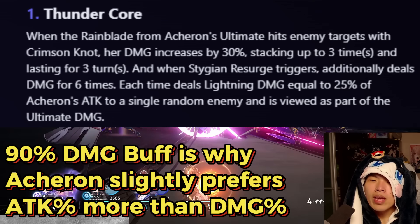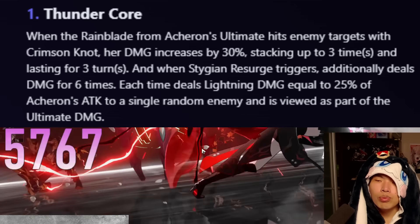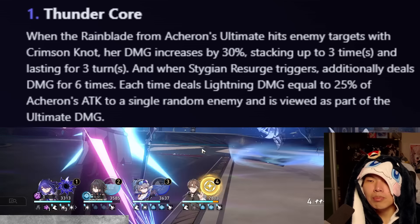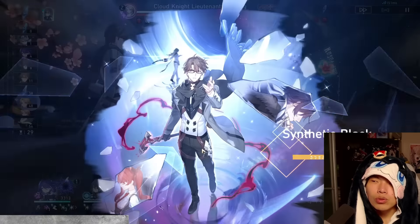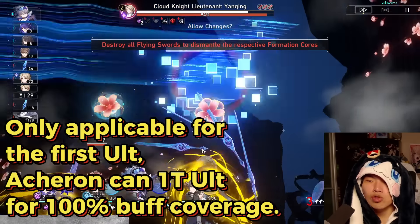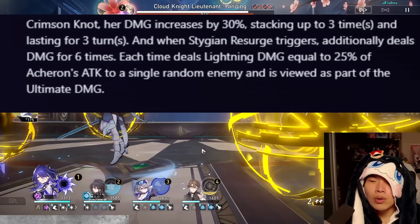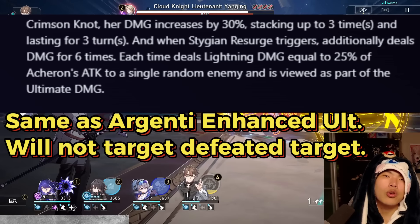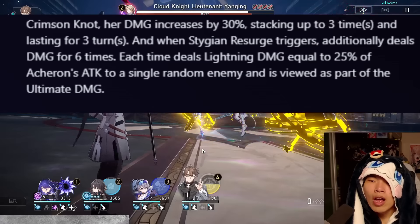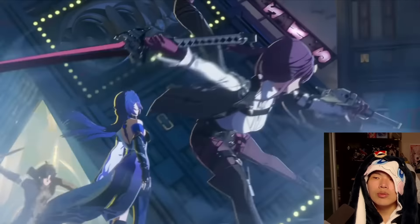For the Thunder Core trace, Acheron is encouraged to use her three single-target Ultimate hits on targets with Crimson Knot, improving the remaining Ultimate's damage output by up to 90%. You need to hit an enemy with Crimson Knot to increase damage by 30%, stacking up to three times and lasting three turns. Once the first Ultimate is going, this buff lasts more than enough time since Acheron can comfortably do a one-turn Ultimate rotation. The final AoE further adds damage to a random target, reinforcing the strategy of eliminating trash mobs quickly and focusing fire on the main target.